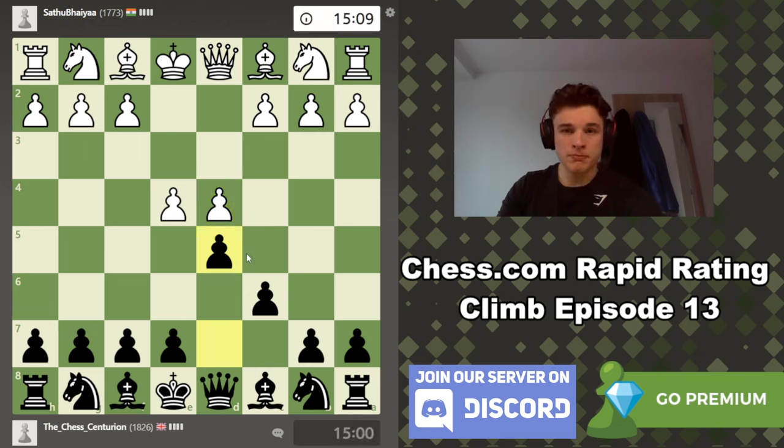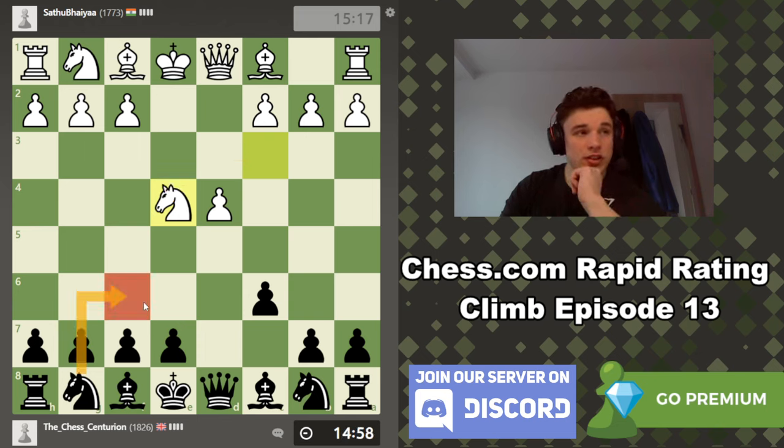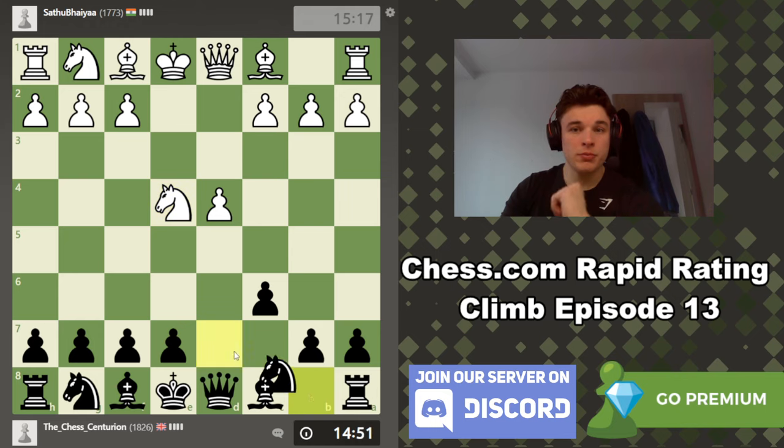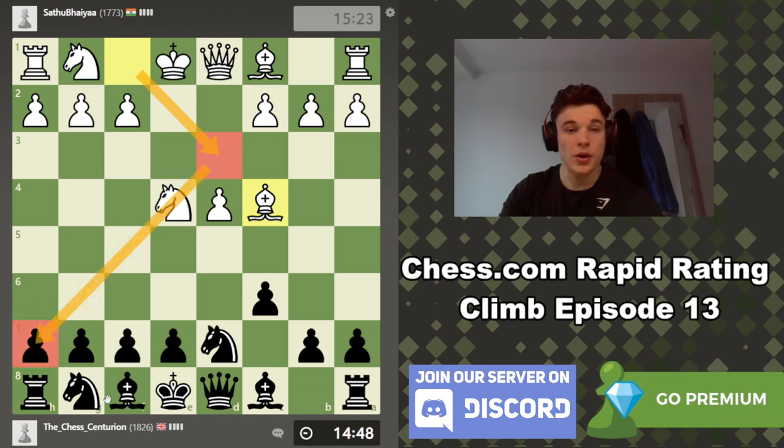We're going to play the Caro-Kann. Many of you who are loyal subscribers know that I love the Caro-Kann. And here we take. After Knight takes, F3 is actually a move gambiting this pawn, but I think it's a bad line — I don't see the point of it. So Knight takes. And Knight F6 is a move here, trading like this. But I prefer what's known as the Karpov variation, with Knight D7 followed by Knight F6. Bishop C4 is a bit odd; more common is Bishop D3 to get on the long diagonal when I castle kingside.